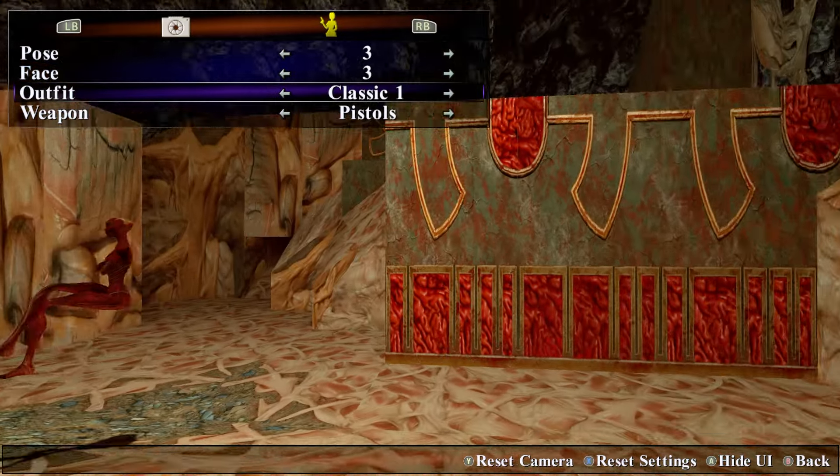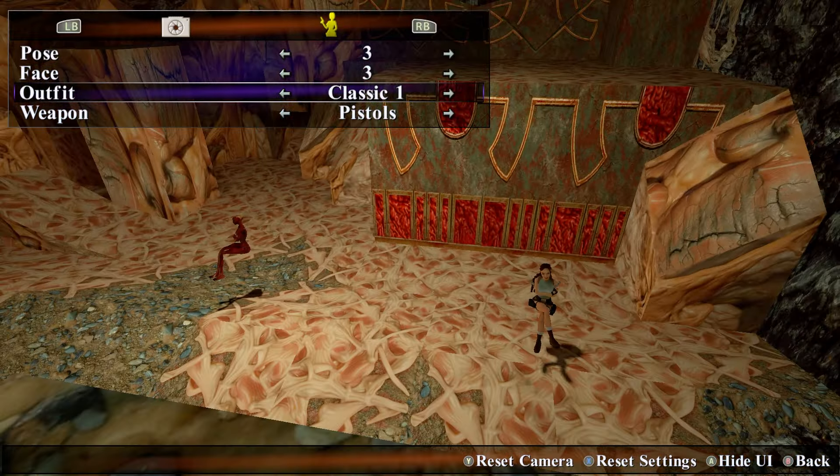Now, you're not able to move the doppelganger around like you are Lara, but you are still able to create some unique scenarios. Treat the doppelganger as it is Lara in the launch version of the game, where you're not able to move her around.